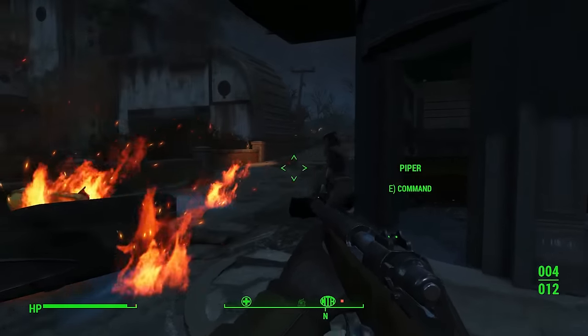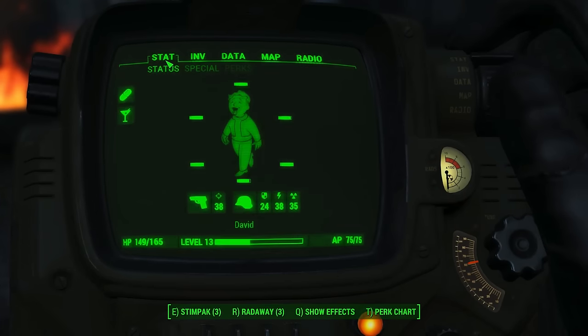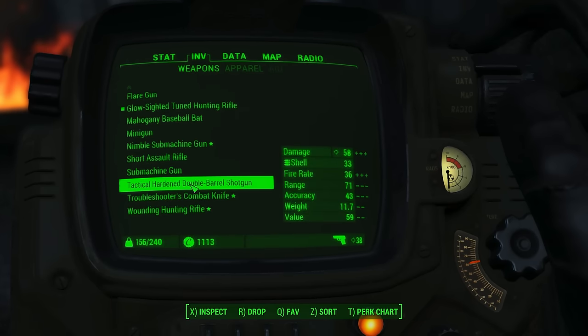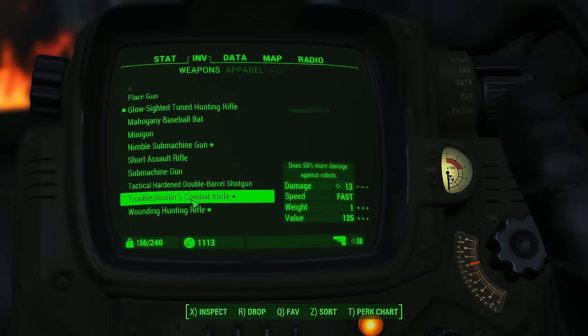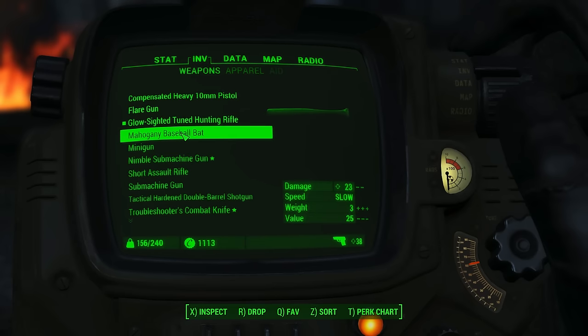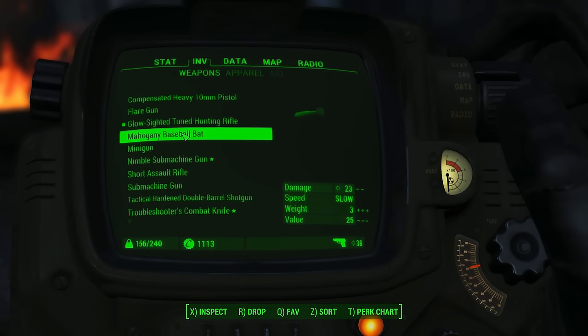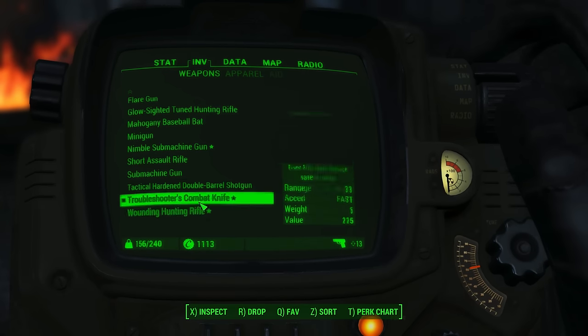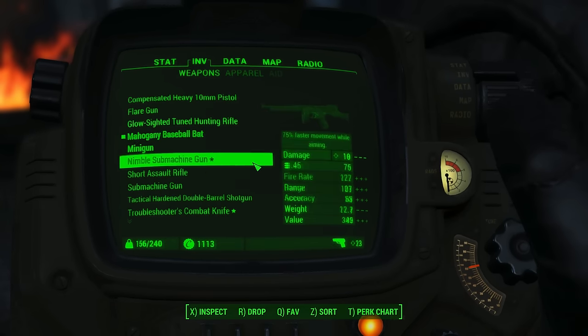Let's actually switch to melee to show you guys what a melee weapon looks like in VATS. I have a combat knife — 13 damage but fast. And a baseball bat — 23 damage but slow. It says the knife does more damage against robots, but that's a synth so it's not quite the same. Let's go with the baseball bat and try it out.